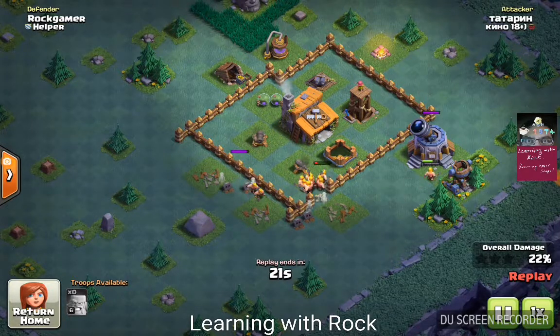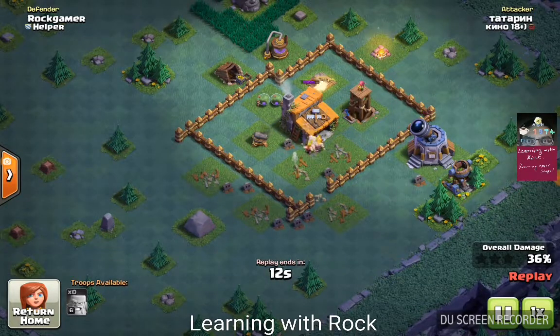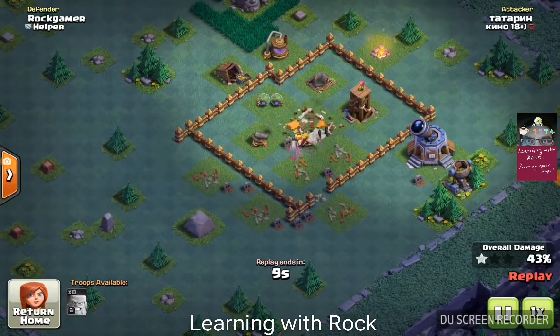Let's see what our opponent did — all barbarians, level six, and there are 30 of them. Nicely done, Tata — I'll call them Tata. Nice attack.